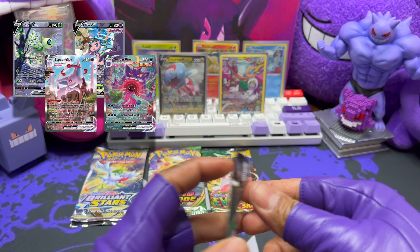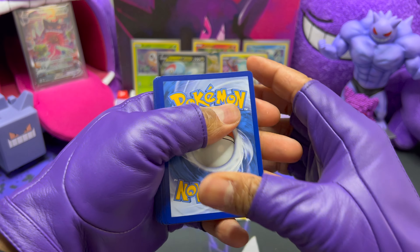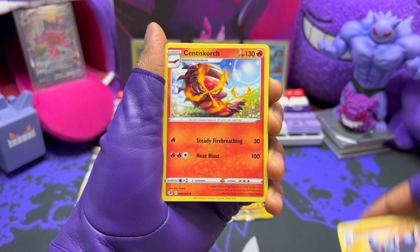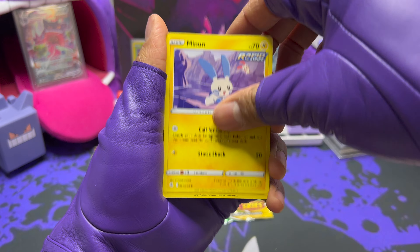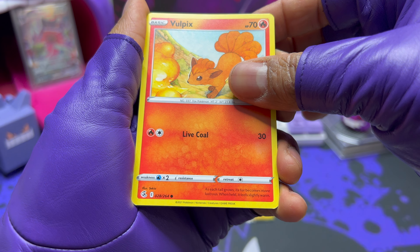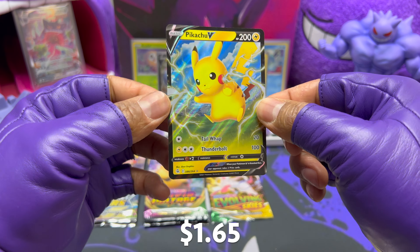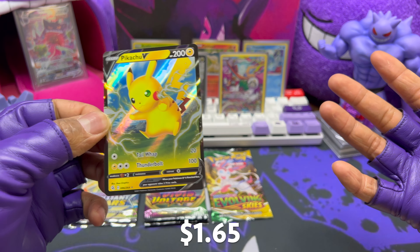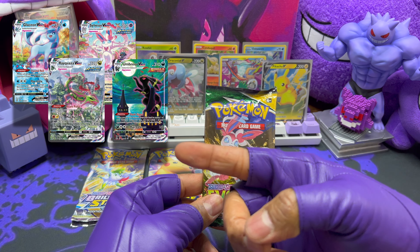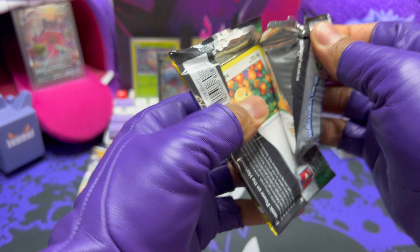Let's get these packs opened up — any chance of PSA 10 is now gone. This is a pretty nice spread of cards. Starting with Fusion Strike — still trying to get that alternate art Gengar or the full art Mew. There are so many nice cards in this set. We pulled a Volpix by Sekio Duran in the reverse rare spot, and a Pikachu V — finally getting hits from Fusion Strike!